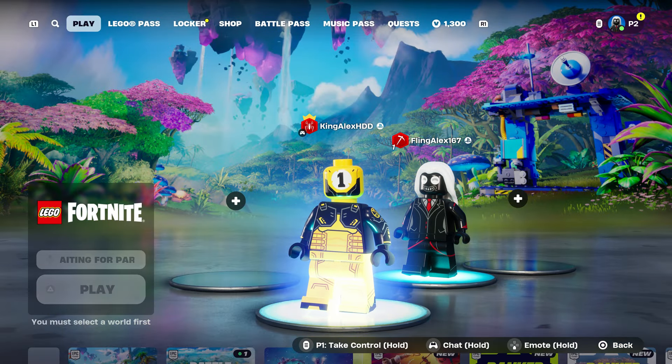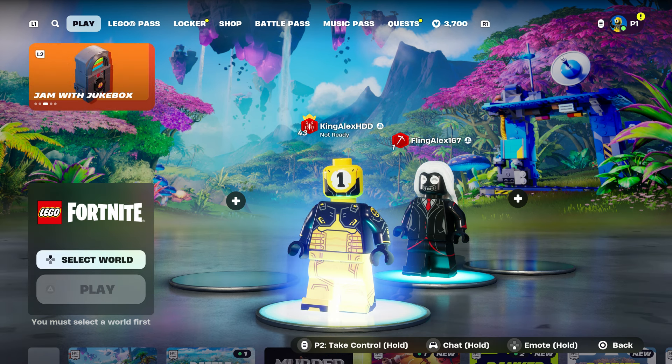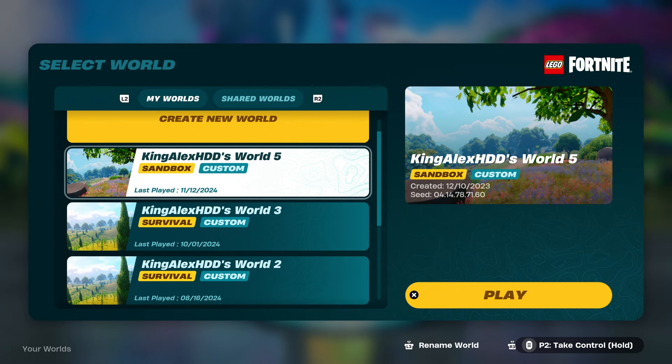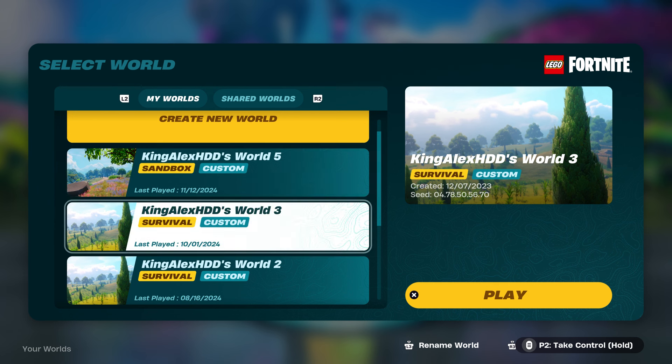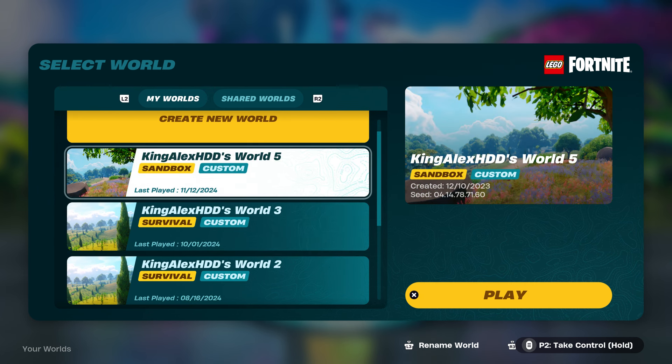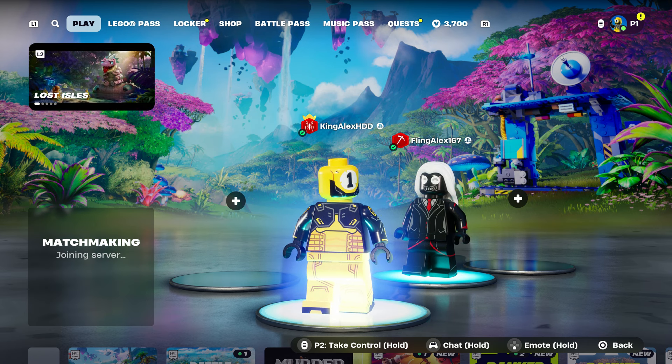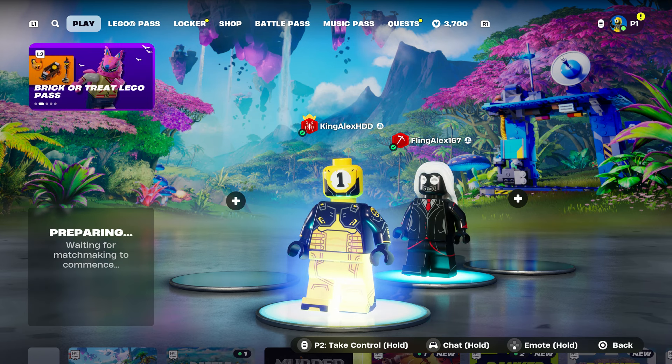The first controller can start it up, so you have to take over. I'm going to hold the pause button to take over, and now I'm going to select a map. You can select Survival or Sandbox — whichever one you want to do with your friends, family, or anybody. Just start it up.